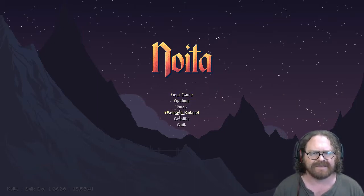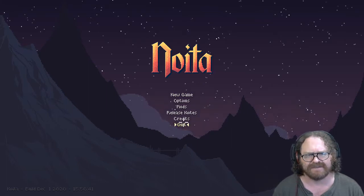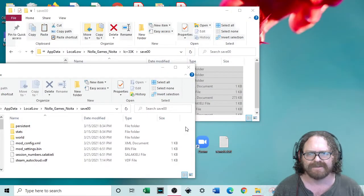So I talked about making backups, so let's show you how to restore a game. First off, I'm going to go ahead and hit quit. And here is the AppData local load Nola Games, Noita, and save 00. That's the save for the new game settings.